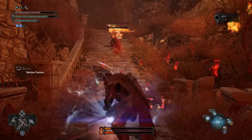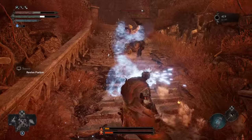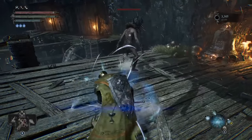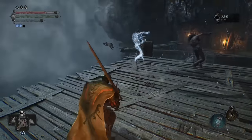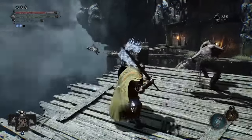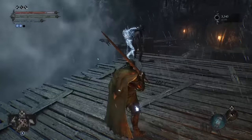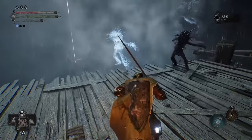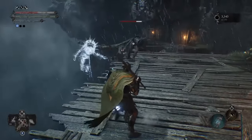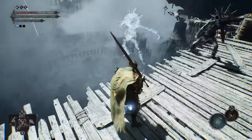Anytime you rest at a checkpoint or die, you'll have your charges restored, so don't be afraid to use soulflay liberally. A pro tip for using soulflay is that you can choose which direction to pull the enemy's soul out of its body, which means you can actually use this ability to pull enemies off of a cliff and have them fall to their death. This comes in great handy when you encounter an elite enemy in a precarious environment, as you can avoid the fight altogether by tossing that enemy right off the map.